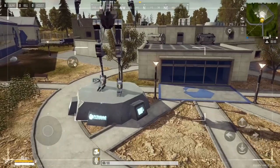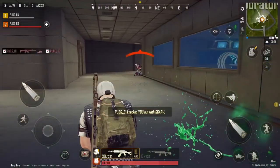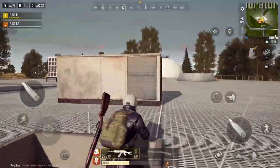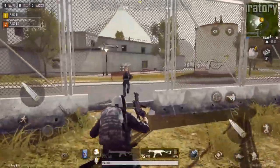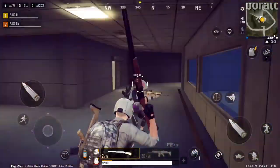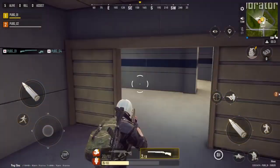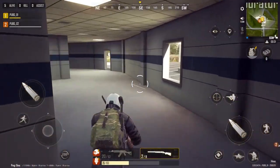Moving over to the Laboratory, with four levels of intense enclosures and corridor warfare. With its unique structure, ensuring your team's survival in the Laboratory will take a great deal of cooperation and creative thinking. The central area is encased in bulletproof glass, so you're safe as long as you don't come out, or they don't come in, or the Blue Zone doesn't get you.